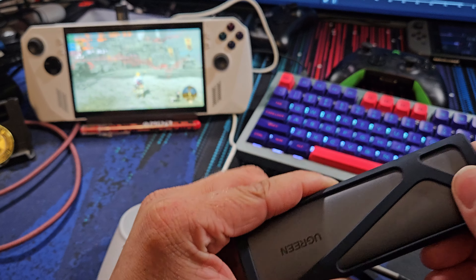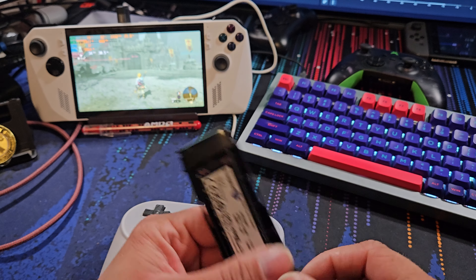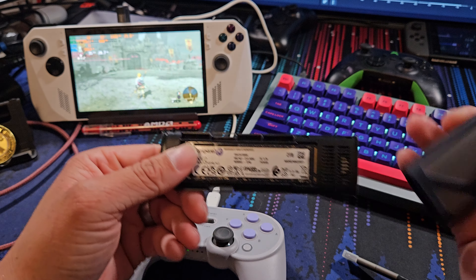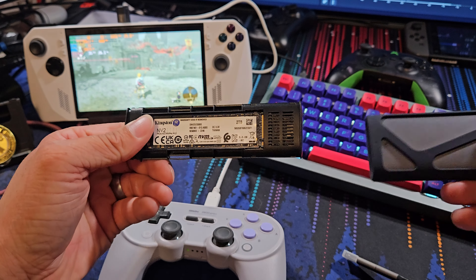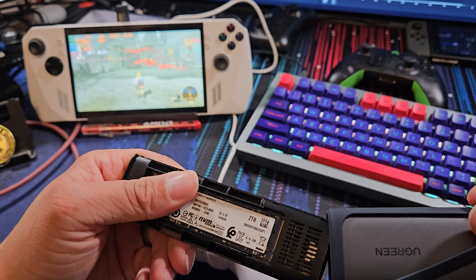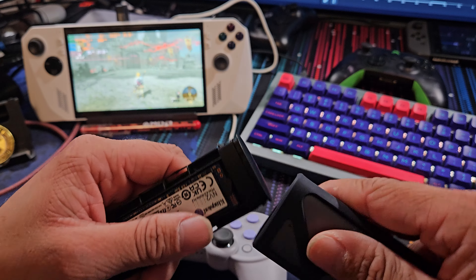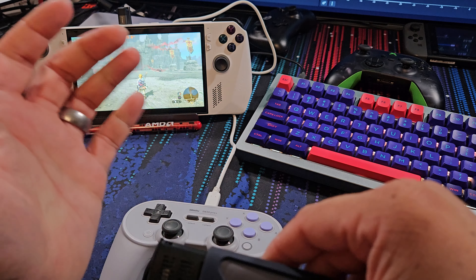It's much easier than using an external hard drive where you have to unscrew it every time you want to swap. You can see the ugreen enclosure is easy to access, but it still requires plugging in every time or taking up a dock port. With the JSOX dock I can just output directly to my monitor — and here we go, got it back in.